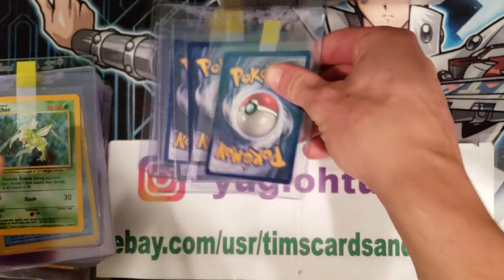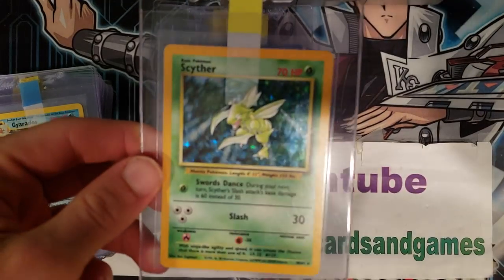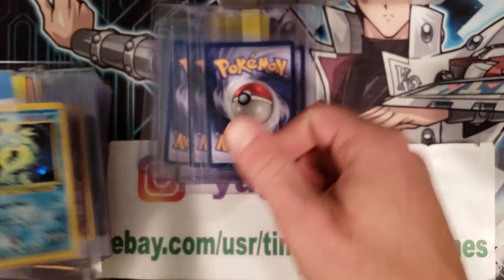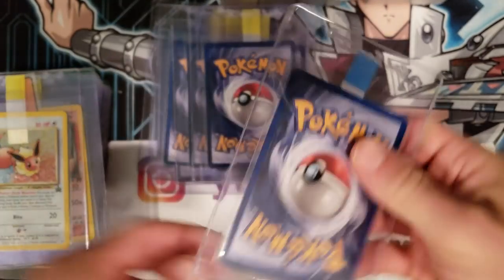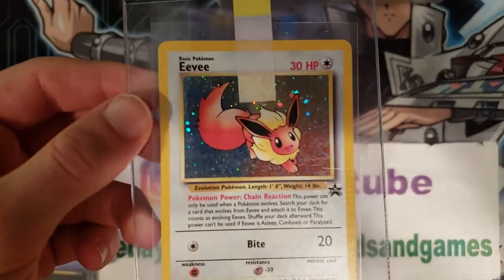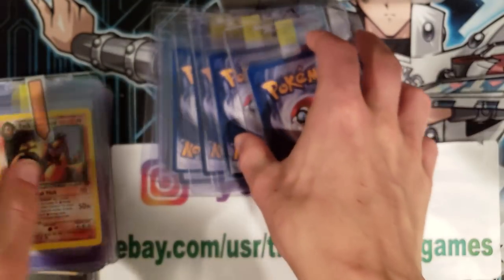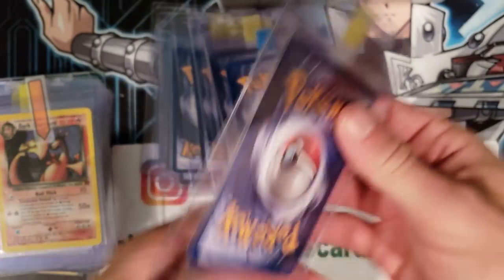Next we have the Blastoise base set, and next we have a Scyther — a no-symbol Scyther; there's no Jungle symbol on it. Here we have a Gyarados base set two, and here's an Eevee — that's a black star promo. Surprisingly, the population of a PSA 10 is very low on this one.